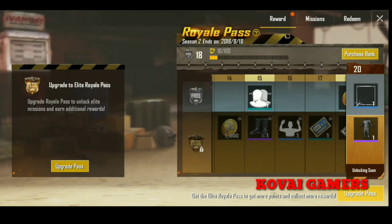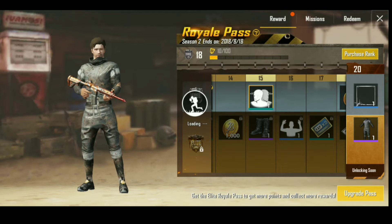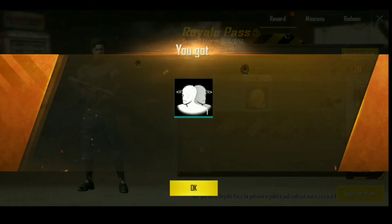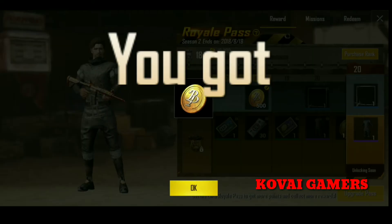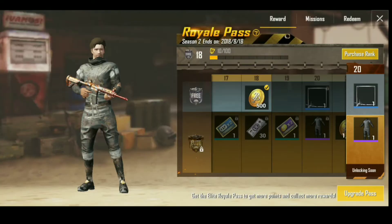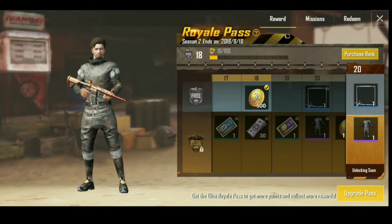Now we are going to use 15, 17, 17 and now we are going to cross the 14th level. Now we are going to use 15 more points.